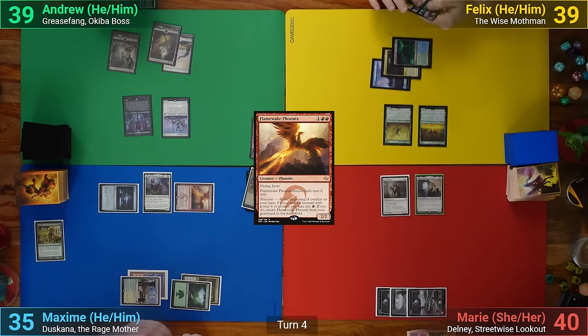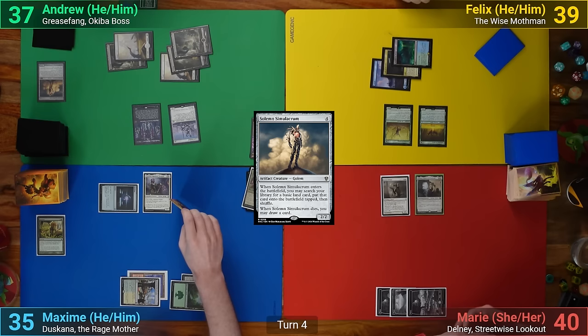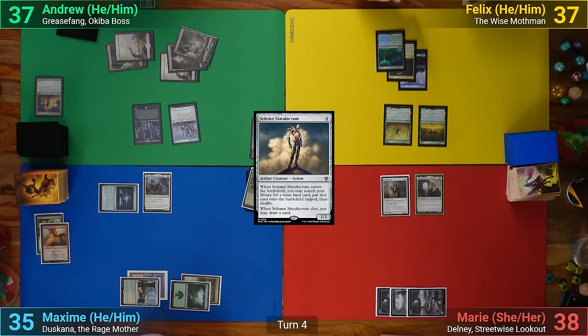I draw and play a Plains. I cast Solemn to go find a Swamp and lose 2 from the Priest triggers. I then move to my end step and sacrifice the Solemn to Braids. Marie and Felix take 2 and let me draw a card, while Max sacrifices his Flamewake Phoenix. I draw a total of 3 cards — 1 extra because the Solemn is dying — and I pass turn.